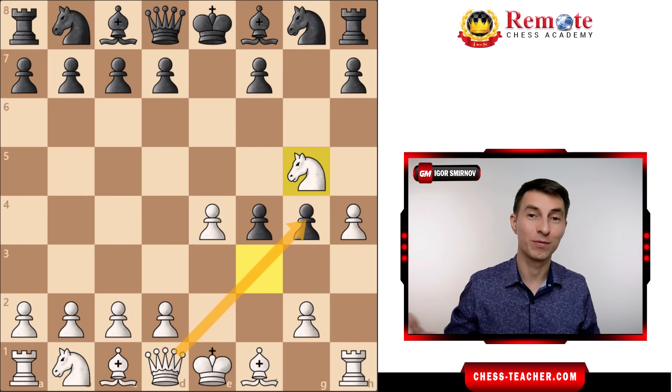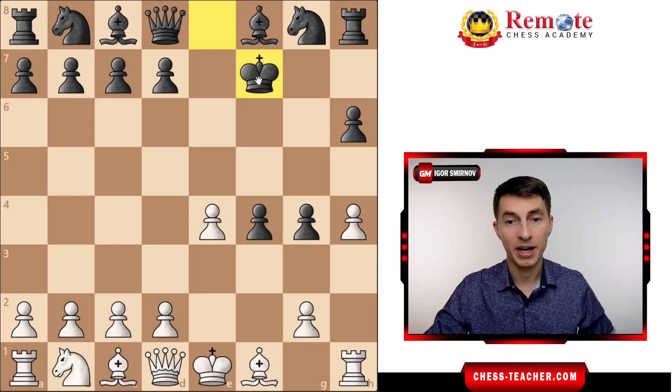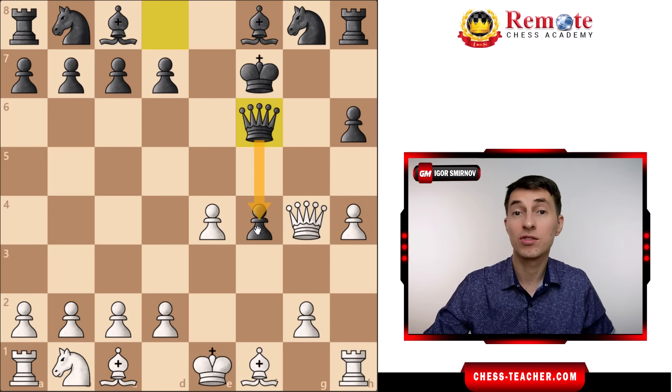Black goes Pawn to h6, which makes sense as the Knight is trapped there. But Morphy did not hesitate to sacrifice material in order to get to the opponent's King, and now White is sacrificing the Knight in order to make Black's King completely exposed. It's quite a rare situation — look at Black's position where all the pieces are still on their original squares while the King is marching forward. White goes Queen takes g4, getting one of the pawns back, and Black goes Queen f6 to support it. It's not just the pawn itself — it's a key to Black's King.